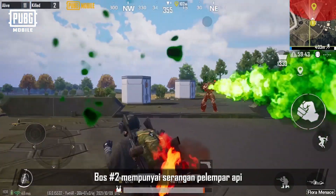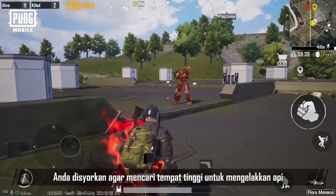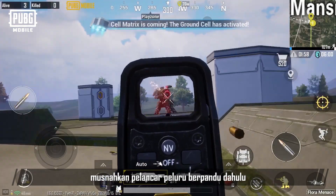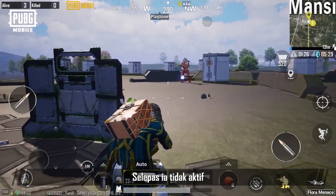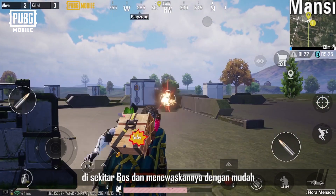Boss Number 2 has a flamethrower attack that hits a wide range — it's recommended to find a high place to avoid the flames. Once a boss has appeared, prioritize destroying its missile launcher. And once it's inactive, use riot shields and other cover to maneuver around the boss to comfortably take it out.